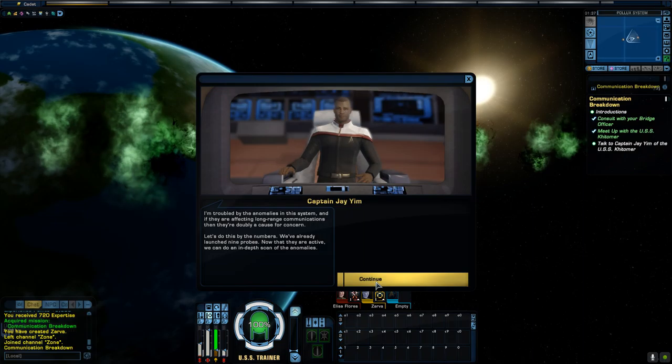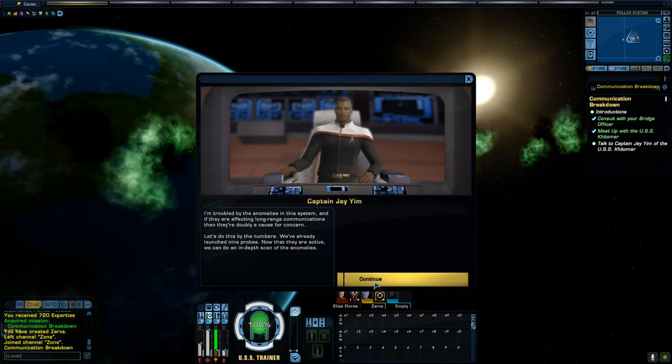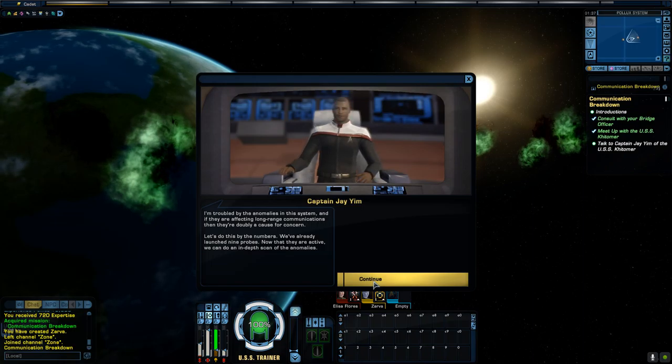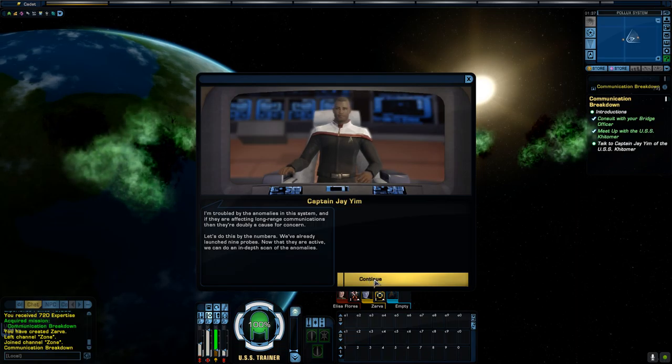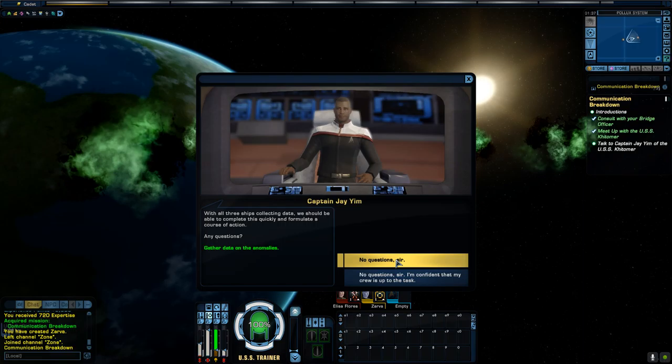I'm troubled by the anomalies in this system, and if they're affecting long-range communications, then they're doubly a cause for concern. Let's do this by the numbers. We've already launched nine probes. Now that they're active, we can do an in-depth scan of the anomalies. With all three ships collecting data, we should be able to complete this quickly and formulate a course of action. Any questions?